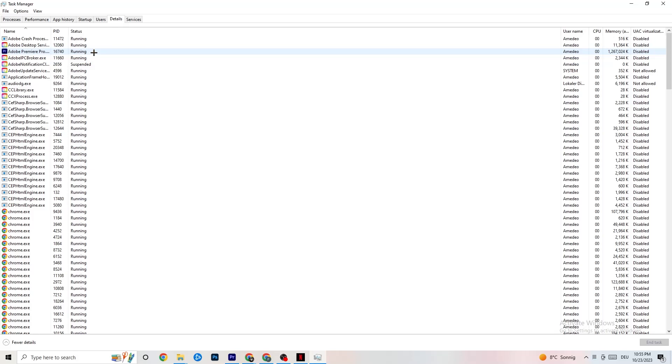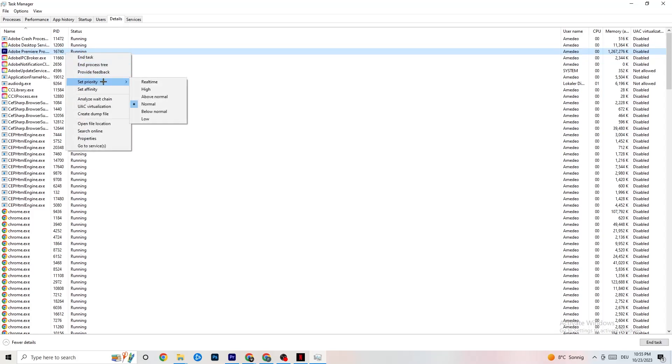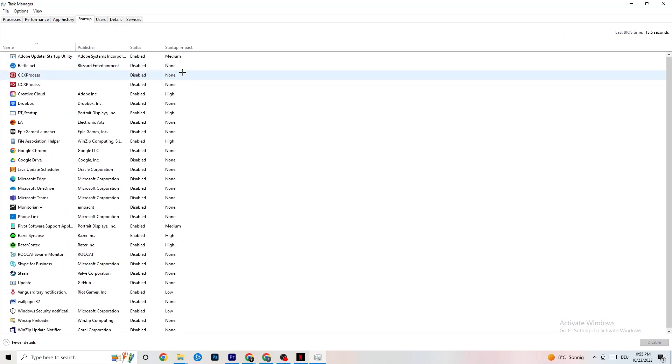In the Details tab, your app needs to be running — this is especially useful if your app is running in the background but not showing up. Right-click your application — as I'm demonstrating with Adobe Premiere Pro — click 'Set Priority,' and choose either High or Real Time depending on what works better on your device. This directs your PC's performance resources into the game.